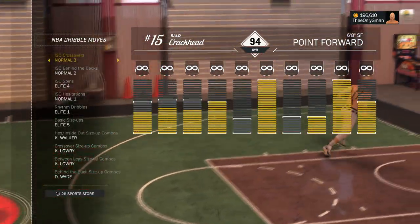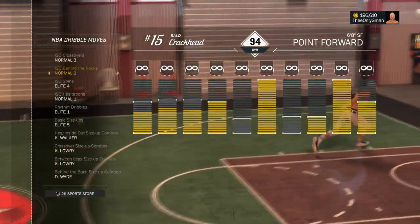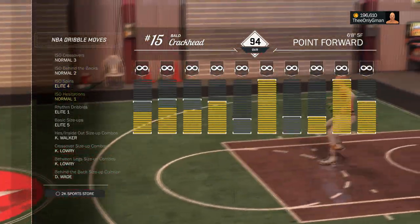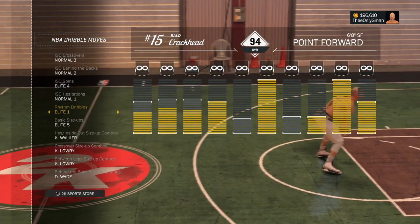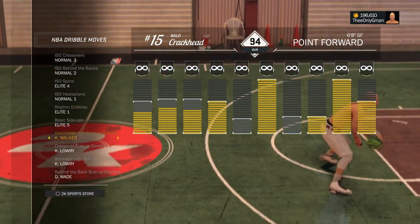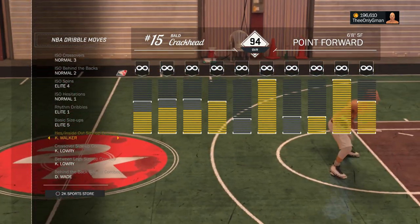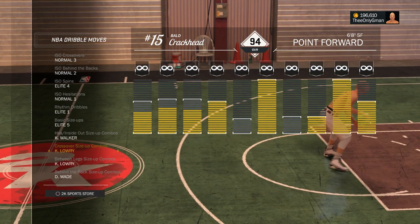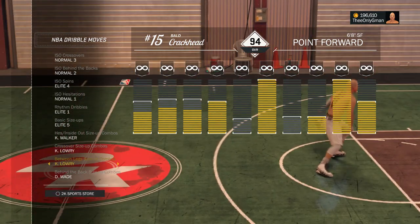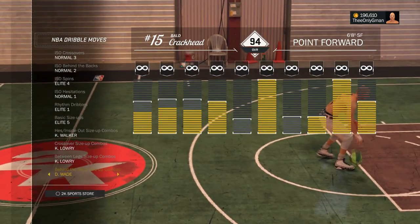I'm still rocking Normal 3 Crossover, and I have a new behind-the-back — it's Normal 2. You can pretty much do the same thing with all the other combos that you use behind-the-backs with this one; it's just better. Elite 1 Rhythm Dribble, Elite 5 Basic Size Up. Put on Hesitation Kevin Walker, because I have some combos with that. Crossover Size Up Kyle Lowry, Between the Legs Kyle Lowry, and Behind the Back Dwayne Wade. So I'll go ahead and put those on and we'll get to the combos.